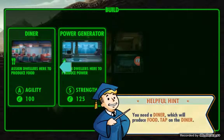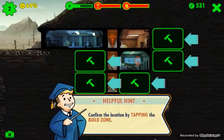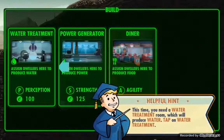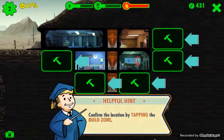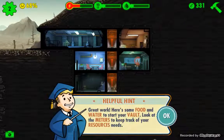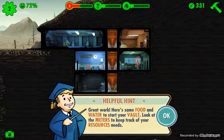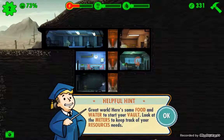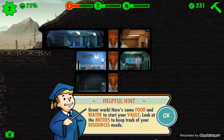They want us to build a diner next, which requires agility and 100 caps to build. I usually put mine over here. Then they want us to build a water treatment plant, which takes perception - I usually build it down below. The top middle shows your resource meters: the one in red is the power, the next is food produced by the diner, and then water produced by the water treatment plant.